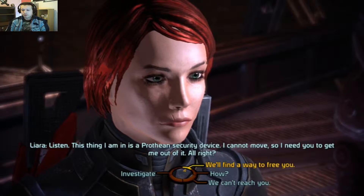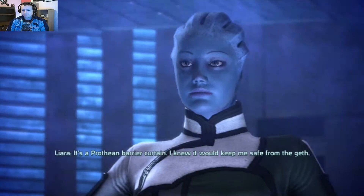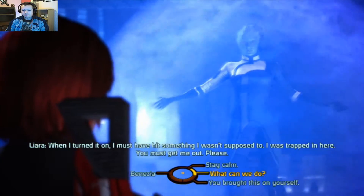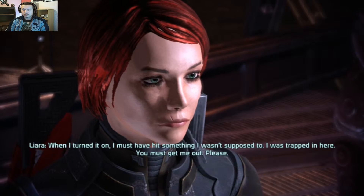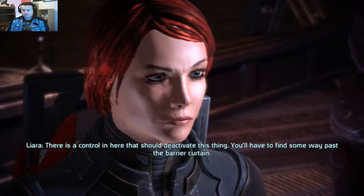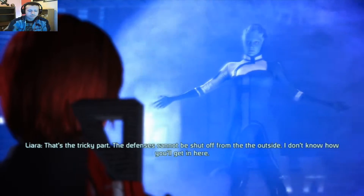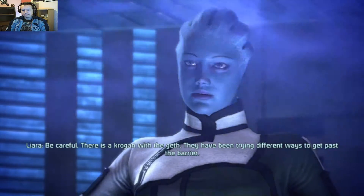We'll find a way to free you — we just need to figure some way past this energy field. It's a Prothean barrier curtain; I knew it would keep me safe from the Geth. When I turned it on, I must have hit something I wasn't supposed to. I was trapped in here. You must get me out! Stay calm — what can we do? Any suggestions? There is a control in here that should deactivate this thing, but you'll have to find some way past the barrier curtain. The defenses cannot be shut off from the outside.